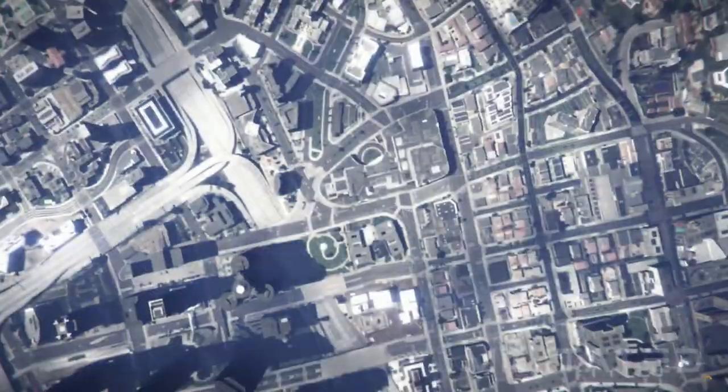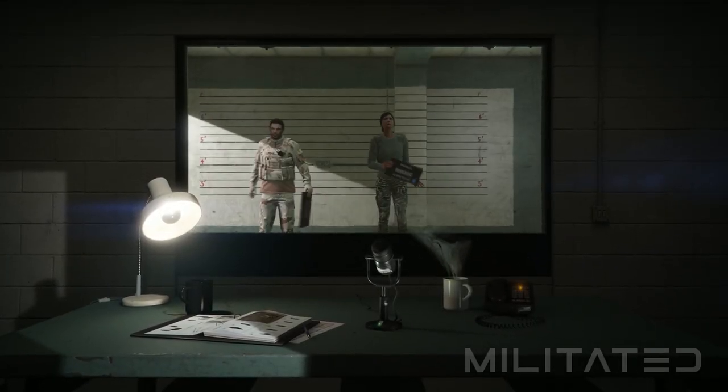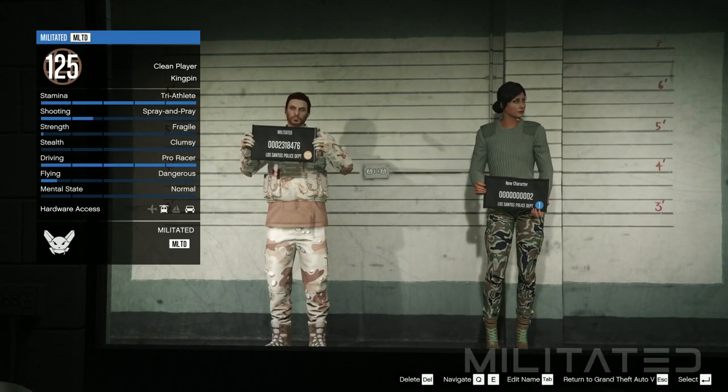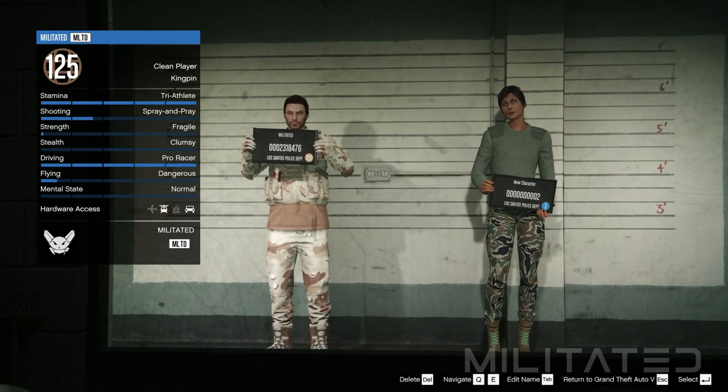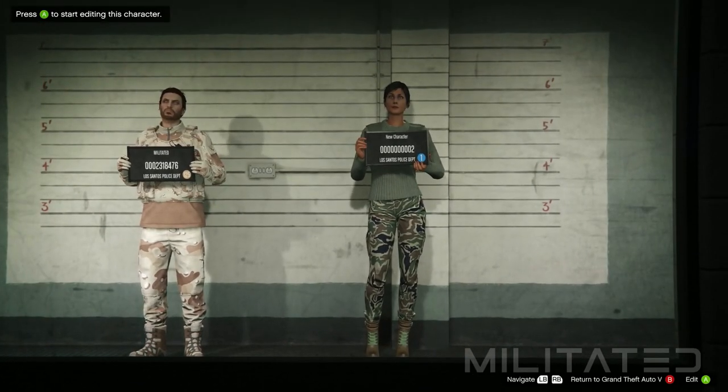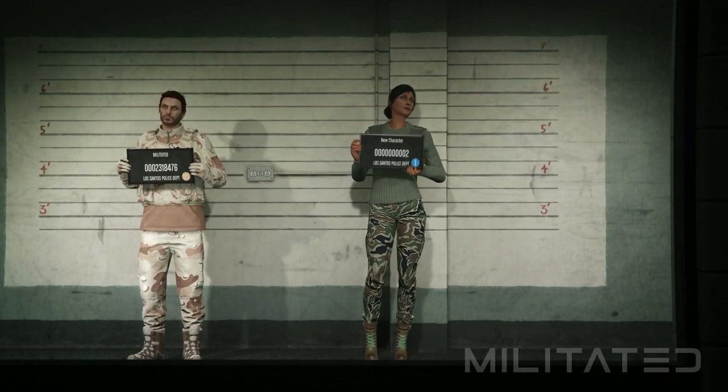We're going to press start, go to online, and go down to swap character. This will bring you up to the character selection screen. Your main male character has to be in the first character slot — if it is in the second character slot then this will not work for you. We're then going to go over to the second slot and start a new character.